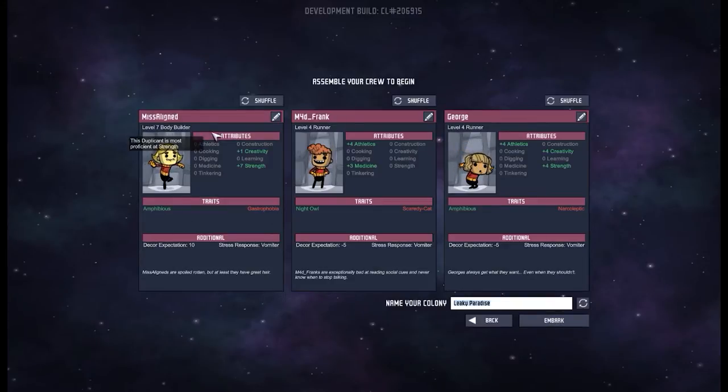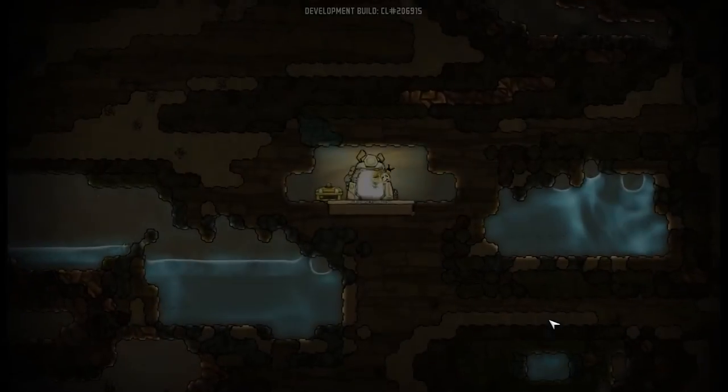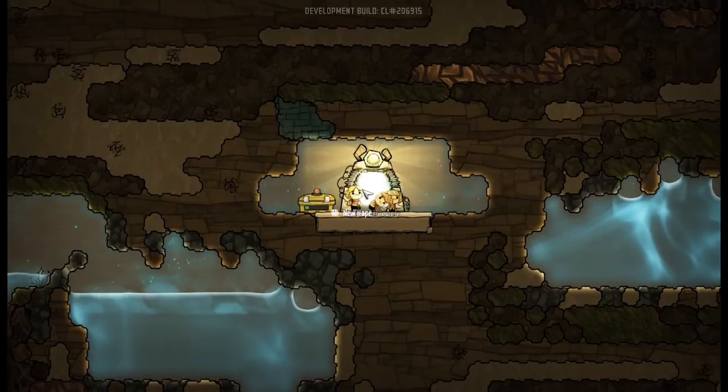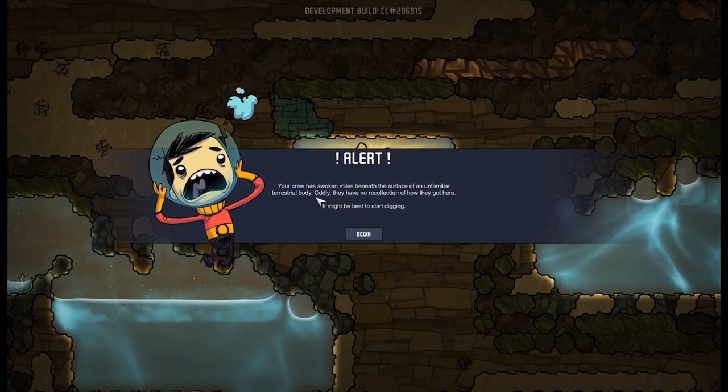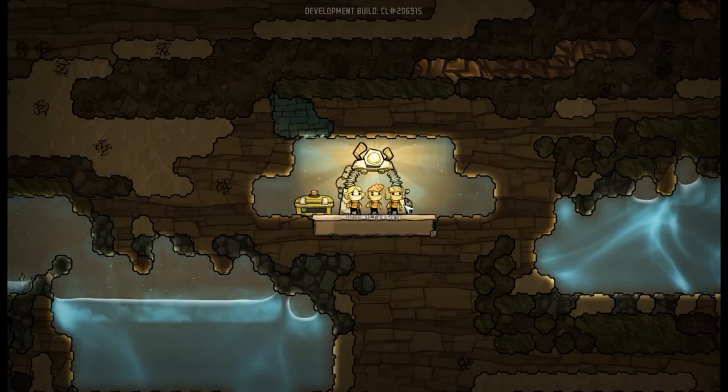We have a bodybuilder and two runners. Not really all that important at this early point in the game. You can see we have been teleported in. I'm going to hit space to pause. The intro message reads: your crew has awoken miles beneath the surface of an unfamiliar terrestrial body — oddly, they have no recollection of how they got there. Maybe it's best to start digging.